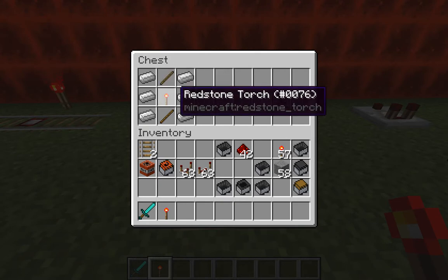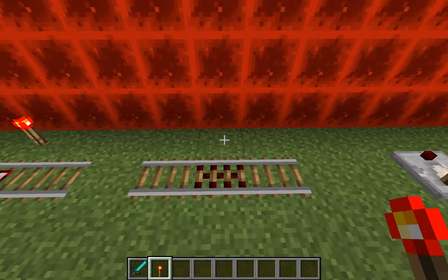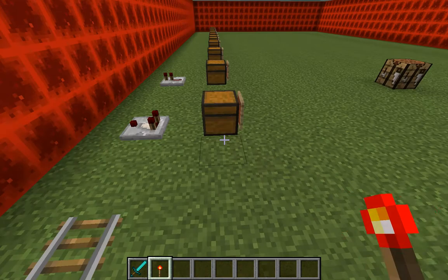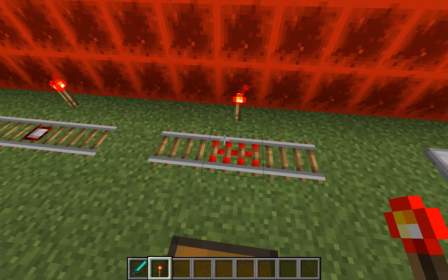The activator rail is exactly what it sounds like. You need six iron ingots, two sticks, and a redstone torch. Again, using a redstone torch will activate it. This one will set off TNT and hoppers, so be careful. A combination of these rails can also help set up intersecting tracks that change direction.